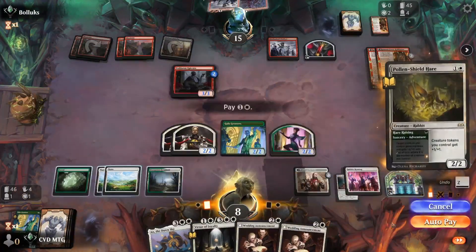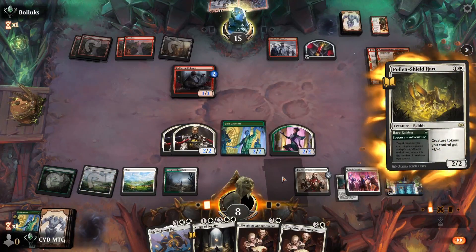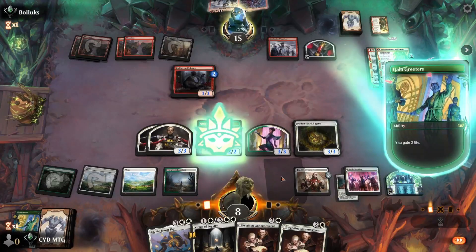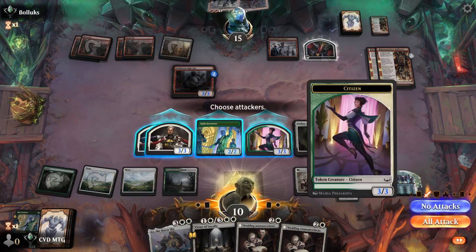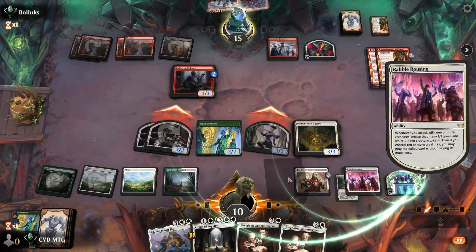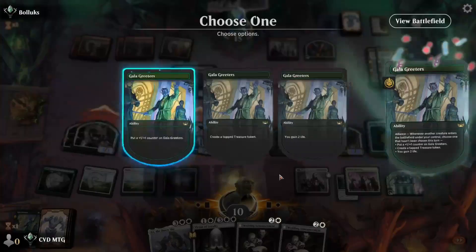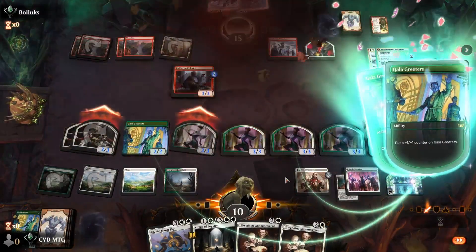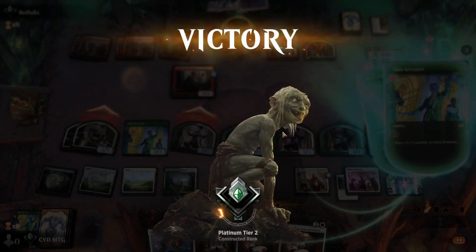Let's go with our Pollen Shield Hare, and we'll gain some life. We'll go to combat and get in for nine. We'll make a treasure and counter up, and GGs — not too bad.